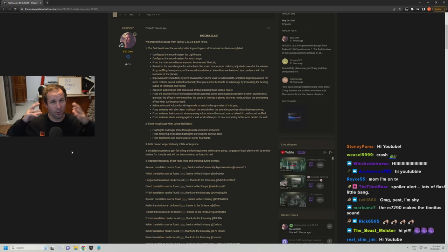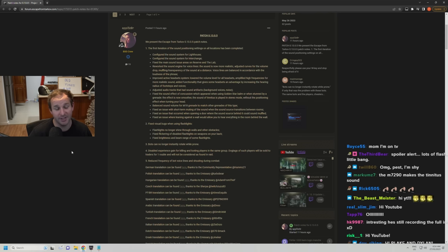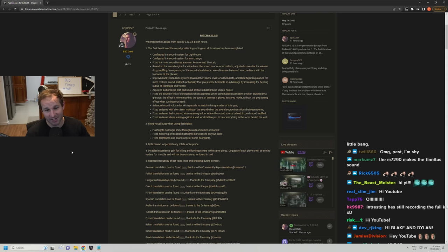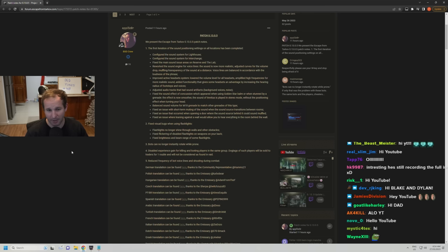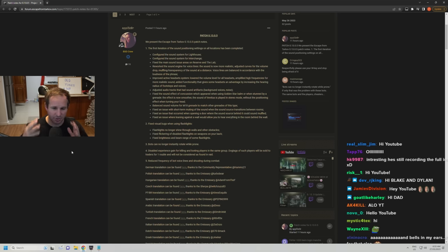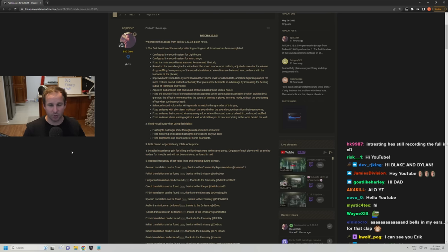I haven't gone through every single spot on these maps — I actually haven't even touched Lighthouse, Labs, and Reserve yet — but I have spoken to people on Labs and they're saying it's absolutely atrocious. Most of the stuff I was hearing in Interchange sounded fine, but we're going to get into some major issues later. Pretty much there are still the exact same issues from sound as before. BSG have gone down the path of using the Oculus Audio system to make it an immersive sound system.